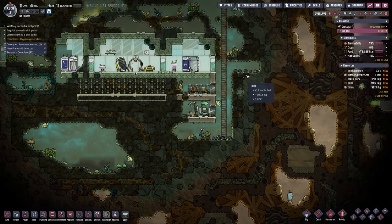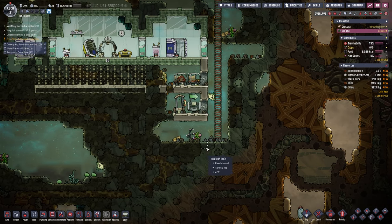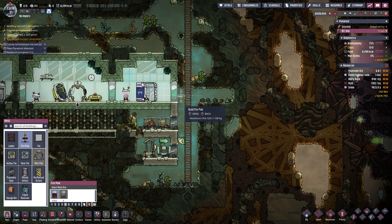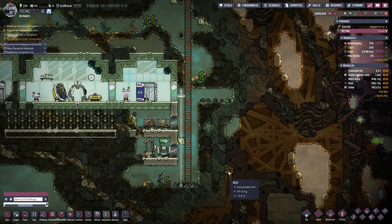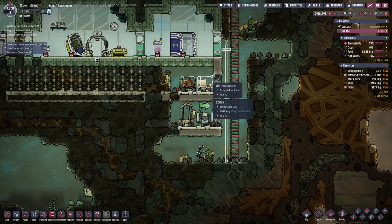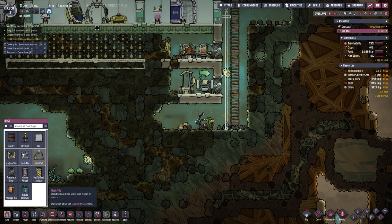The problem here is obviously the temperature and whatnot. We do need to get stuff grown quickly because otherwise we're going to starve to death. This is going to be our main passway — I want to get that up straight away. Why did I make these rooms three high for some reason? I just hate it. We need to sort that out at some point.